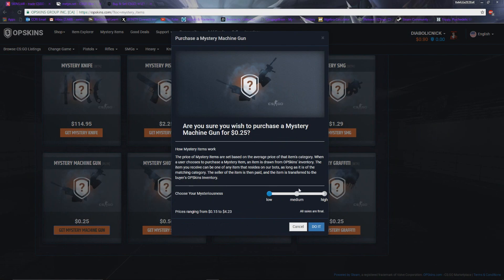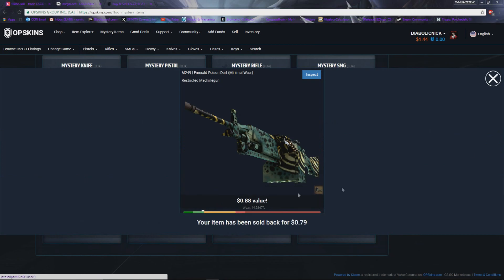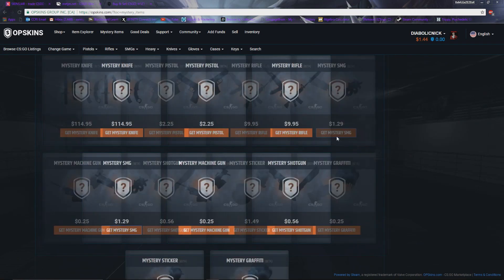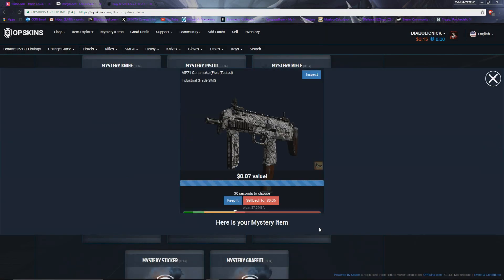Let's do another one, low again — boom, $2 sticker, come on now, keep it boy. We'll do a mystery machine gun, make it kind of spooky, put it on high — boom, $0.88 value, sell that back. Dollar $1.44, can't complain. Mystery SMG, high — a $1.29, this will be the last one.